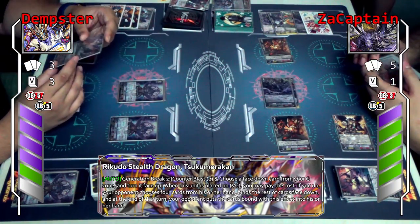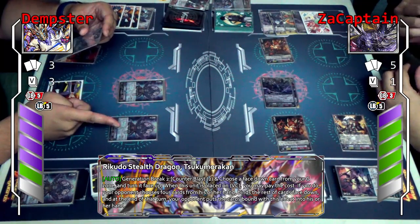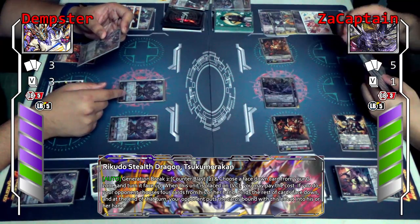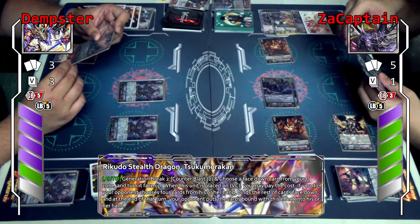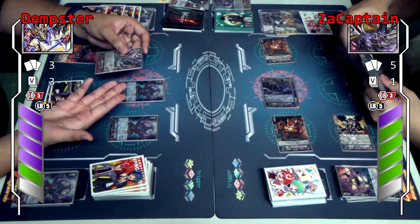It doesn't matter. So you choose four cards from your hand, keep them, then bind the rest. Choose four, keep them, bind the rest. You basically choose one la — why do you say four? I don't know, I'm going by the books.